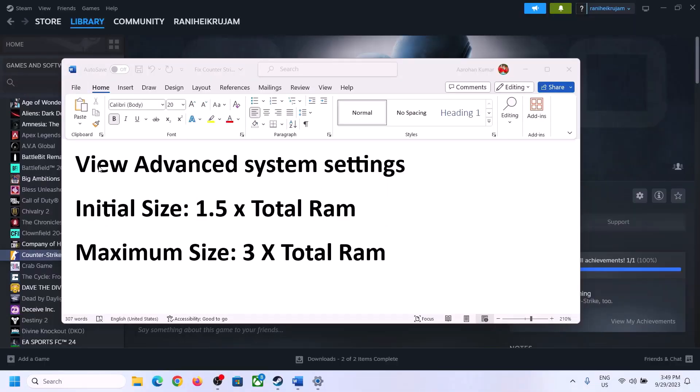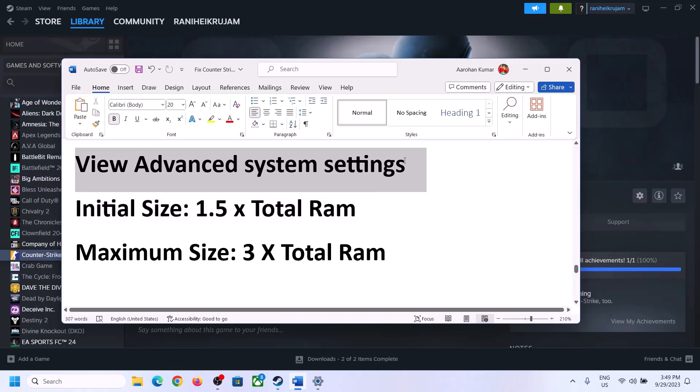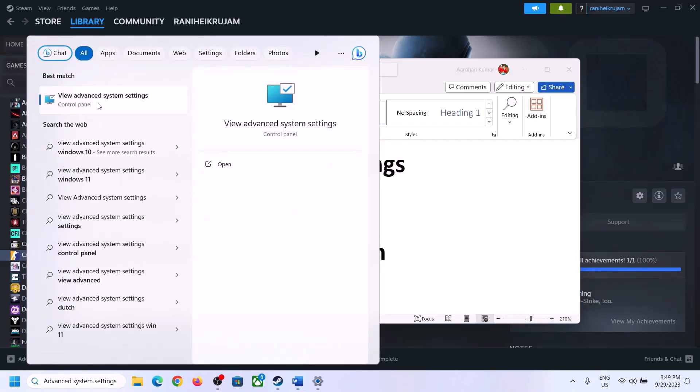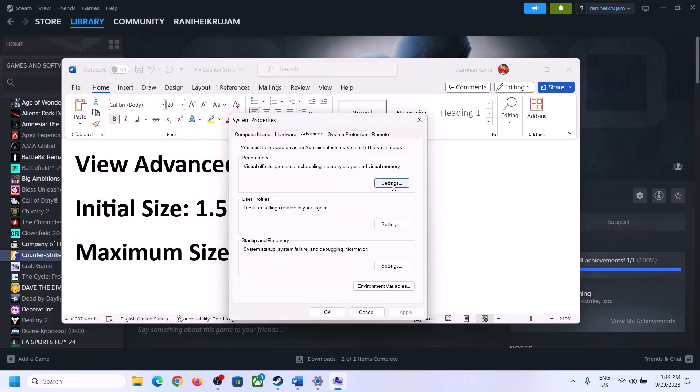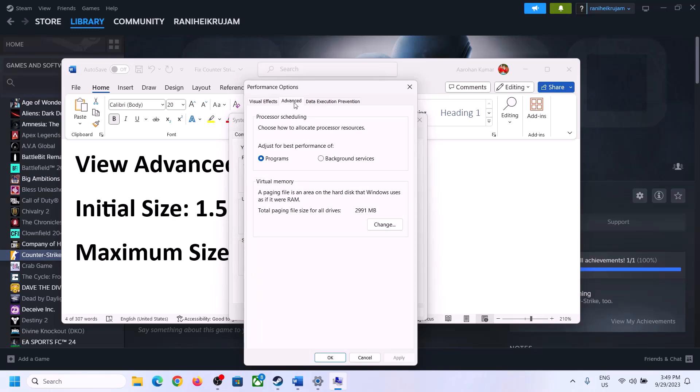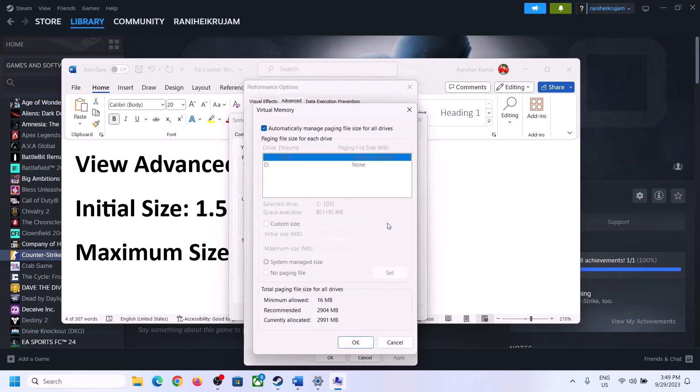The next step is to increase the virtual memory. Type 'View Advanced System Settings' in the Windows search box and open it. Click the first Settings button, go to the Advanced tab, and click Change under Virtual Memory. Uncheck the box that says 'Automatically manage paging file size for all drives,' then select the drive where the game is installed.